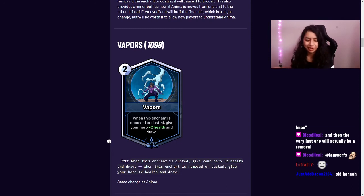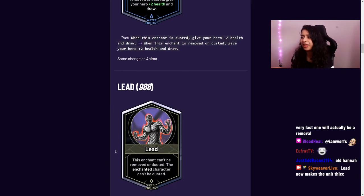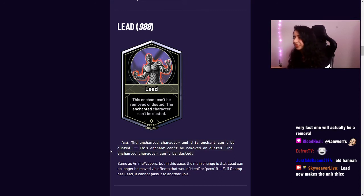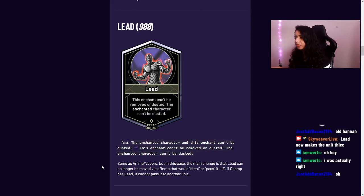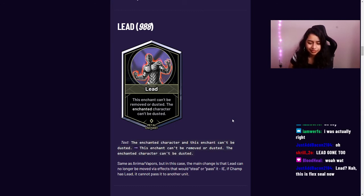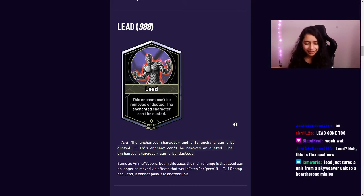Lead has a similar change, but it's even stricter — Lead can no longer be moved at all. Previously, an effect like 'steal target attachment' could move Lead, but it can no longer do so. Lead is really stuck on there now — we used super glue! Functionally, since no current card actually says 'steal target attachment,' this doesn't make a practical difference, but if one ever existed, you wouldn't be able to pull Lead off with it.